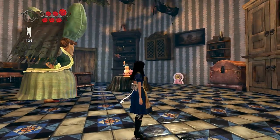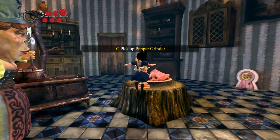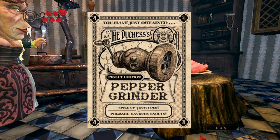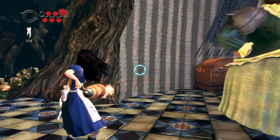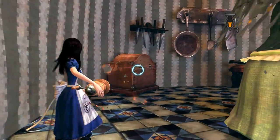Hey guys, welcome back to some Alice: Madness Returns. This time we're gonna get the pepper grinder. And here it is — it's our first ranged weapon. It's nice.